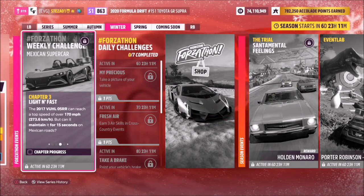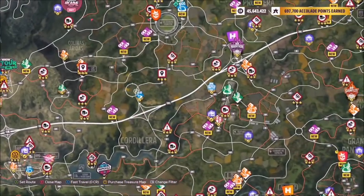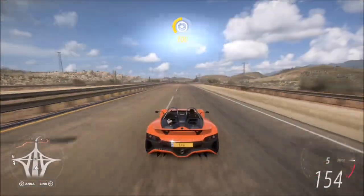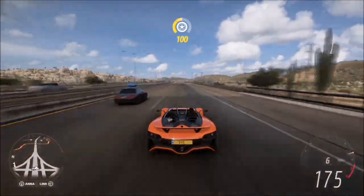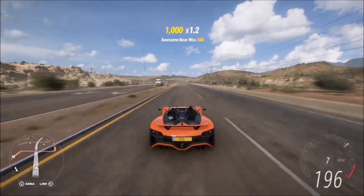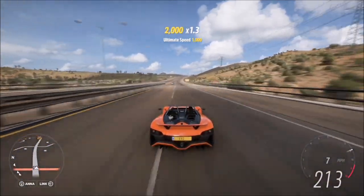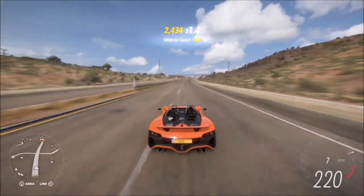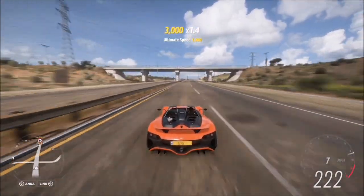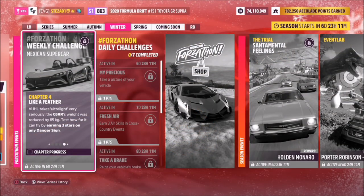The next challenge wants you to hit 170 miles an hour or above for more than 15 seconds. To do this, I recommend heading over to the highway as I always would for a challenge like this. You can sit at 175 or 180 miles an hour, or just go flat out. I wouldn't bother timing it — just wait for the challenge to pop up as completed, because sometimes it could differ: it could be 13 seconds or 17 or 18. That's the issue with some Forzathon challenges, so just sit there flat out until it pops up. Another easy one.